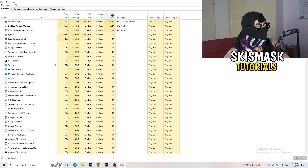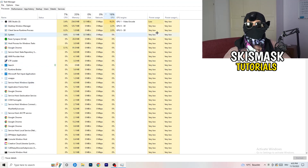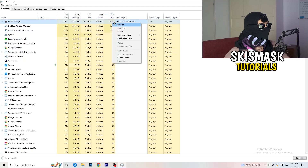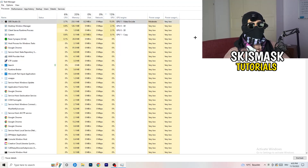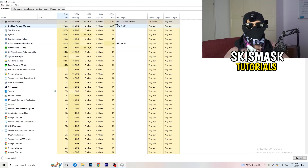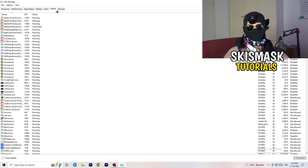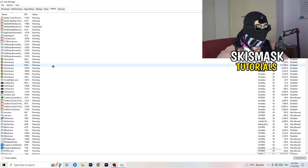Obviously don't end your game if it's currently running, but something like Razer Synapse or anything else taking too much GPU usage — right-click it and click End Task. Once you're finished with GPU, do the same thing for CPU: sort by CPU usage and end unnecessary tasks there as well.